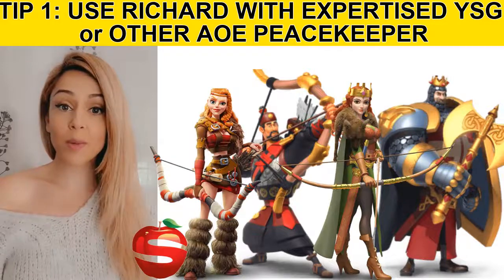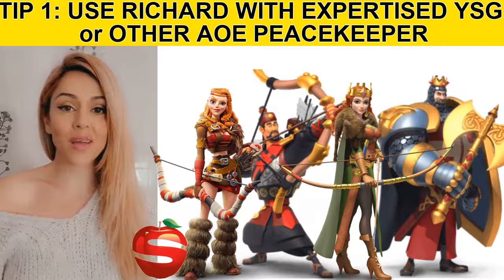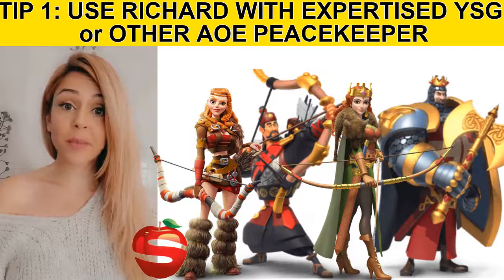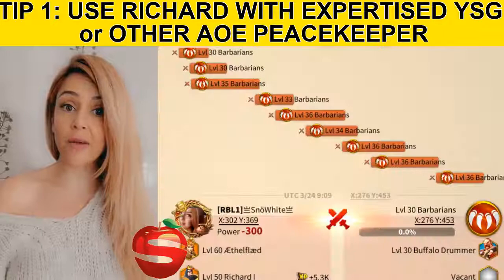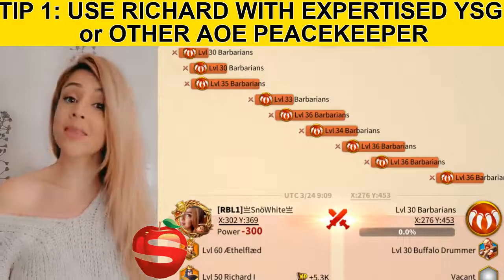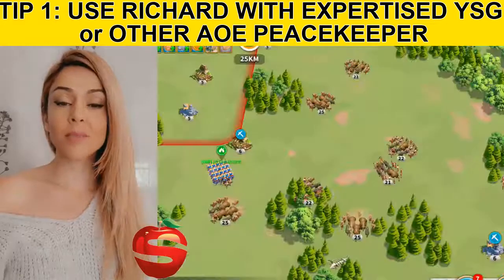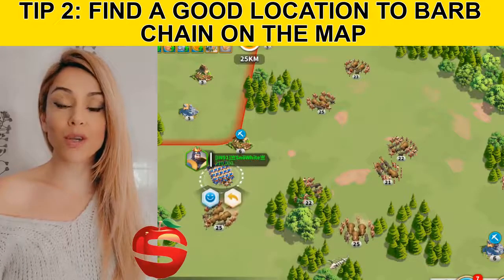Tip one: picking your commander for barb chaining. Most people will go with a Richard and a max YSG — this is the ultimate for barb chaining. You can also do it with other peacekeeping AoE commanders such as Aethelflaed or even Kiara. I did it with Aethelflaed when I didn't have YSG and I did pretty good.